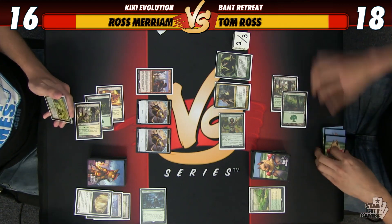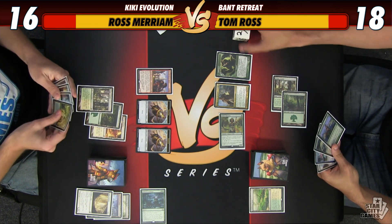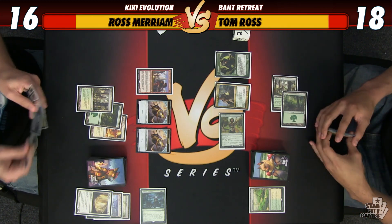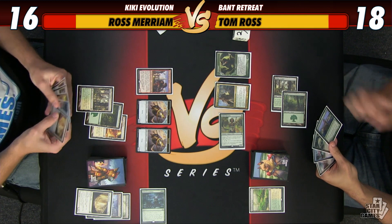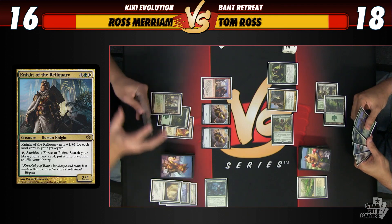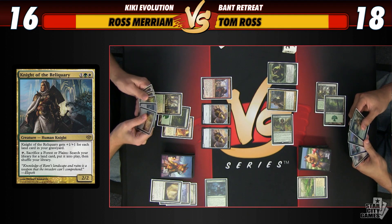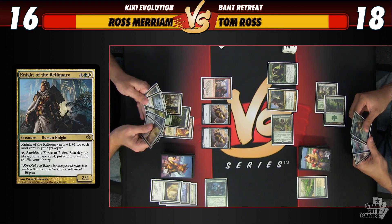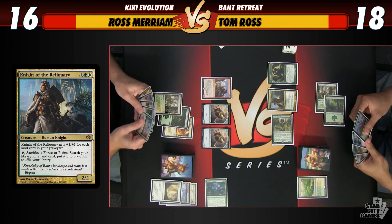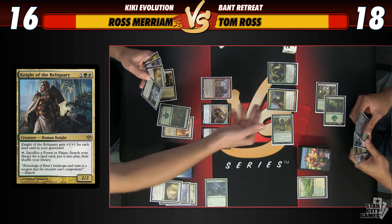You just got a basic Forest. My plan of... too many options. I could play any of this stuff. Killing all of Tom's mana now looks rather poor — a big Knight of the Reliquary can essentially function as a mana creature. I think at this point I want to get aggressive. So in that vein I will Path this Knight.